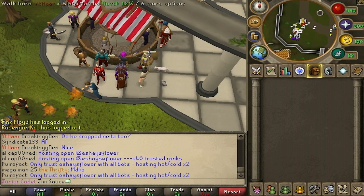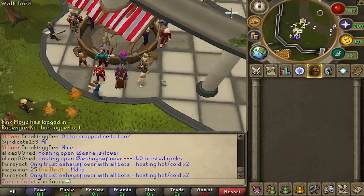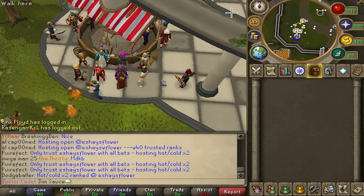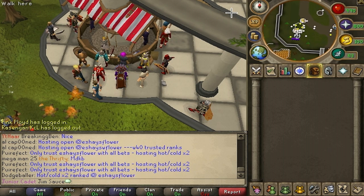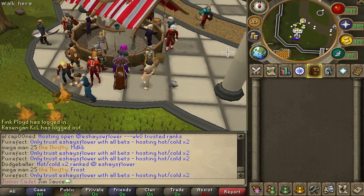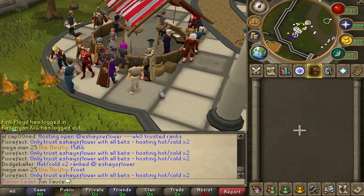Alright guys, I'm back. I ended up selling those two Dharok's pieces because earlier I was doing this method and I had another offer — for the plate and the helmet. I sold them to a friend because apparently he hit the limit too. So I sold those back because, like I said, I just hit my limit.